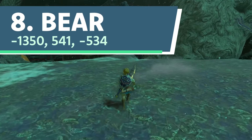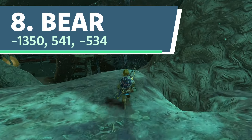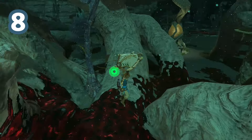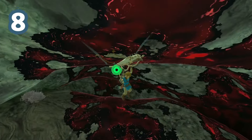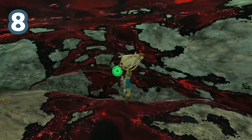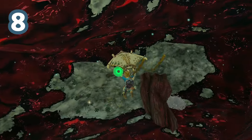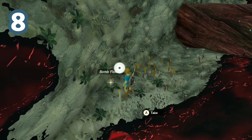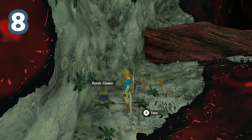Number 8. Nicknamed Bear because it's hibernating in the back of a cave-like area, this bombflower is located in the depths below the Breach of Demise, sitting all alone in its cave with a very well-hidden entrance. With so much gloom covering the outside and inside of the cave, and not much else worth checking out nearby, it would be easy to ignore this area and the bombflower.